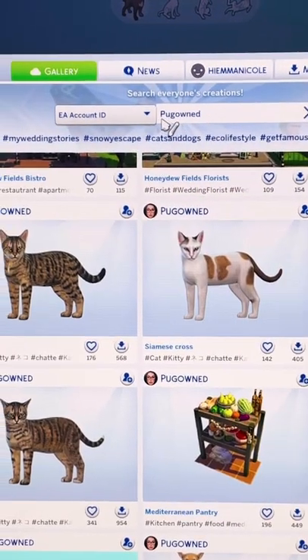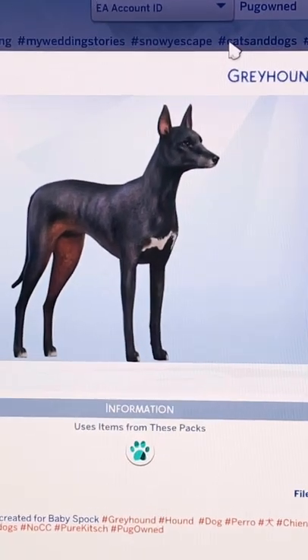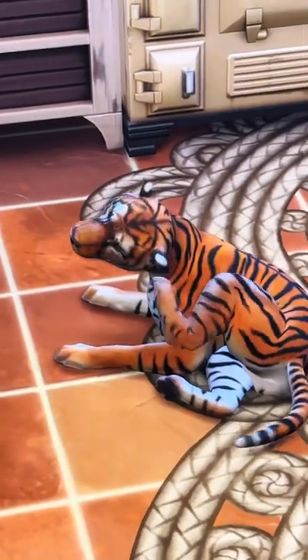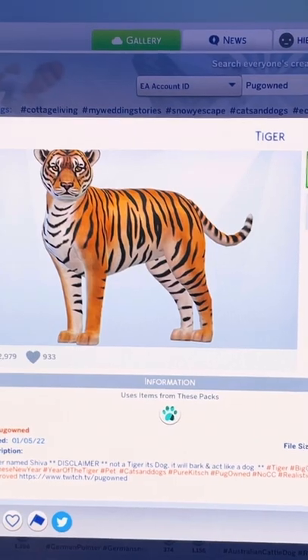A huge shout out to an amazing creator, Pug Owned on the gallery, who creates the most realistic looking pets I've ever seen. Raja just has the most incredible fur and the detail is amazing — really mimic textures for as much realism as possible.